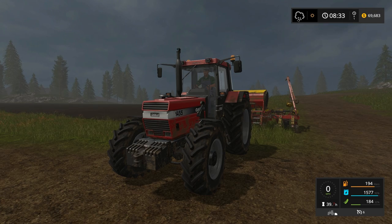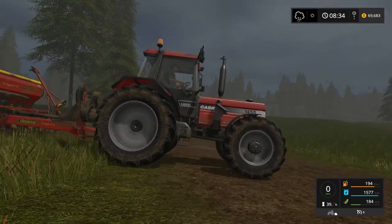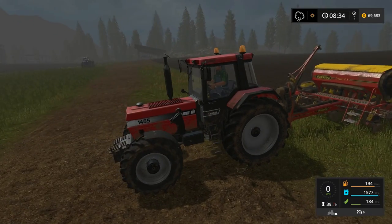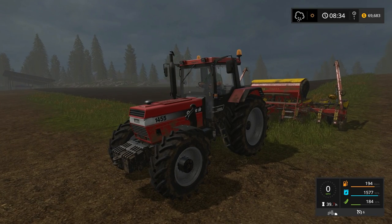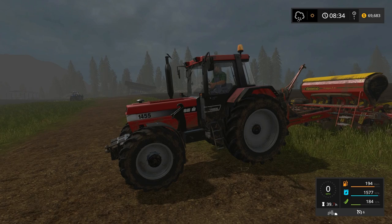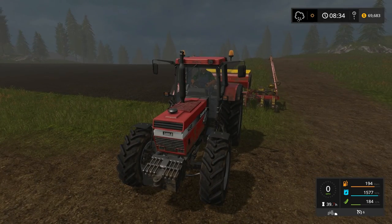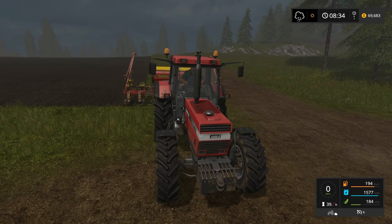Hey folks, this is Noble Rambler, and welcome to another episode of Farming Simulator 17. We are in Goldcrest Valley waiting for some kind of a weather change. Still wondering how this all works. About 3 in the morning we got a notice of that cloud with the white dots coming out, which I'm guessing is kind of a hail symbol, but nothing's happened yet. So we'll see what happens at the 6-hour mark at 9 a.m.